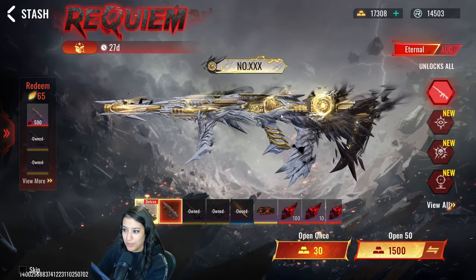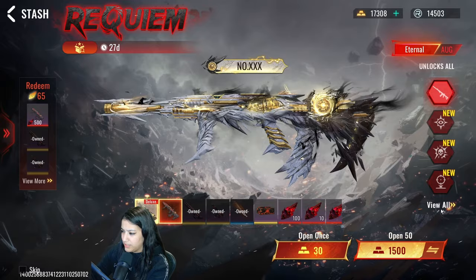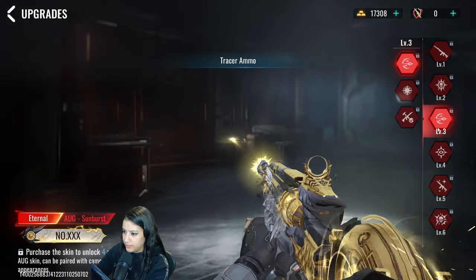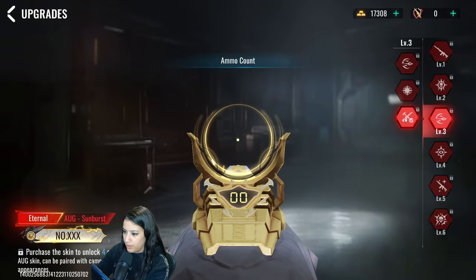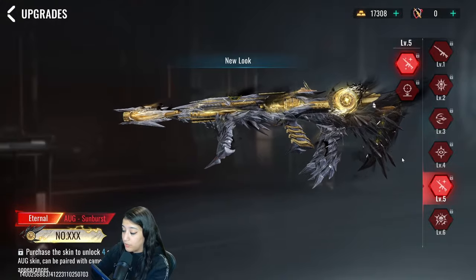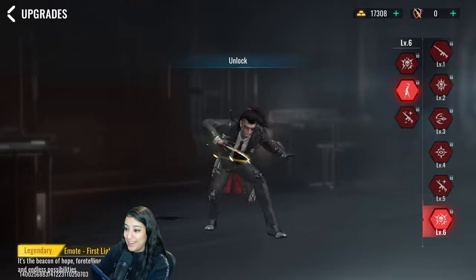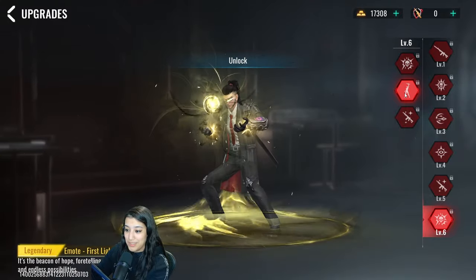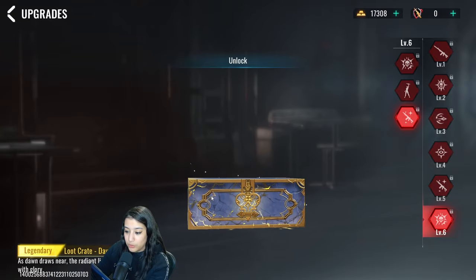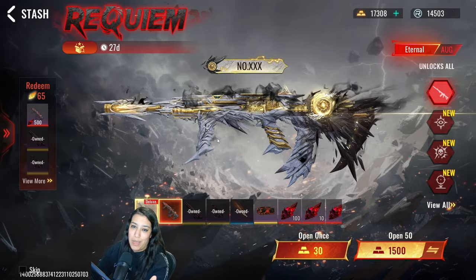The kill broadcast actually looks kind of crazy. Let's see what you actually get with the Deluxe version: you have a kill broadcast, tracer ammo, hit effect, kill animation which looks really really cool, an emote which is a yellow version of what we already had, and then we also get a special loot crate — Dawn Light. That's pretty cool. Really hoping I'm gonna get that one but I wouldn't count on it.